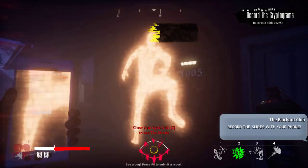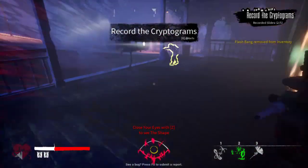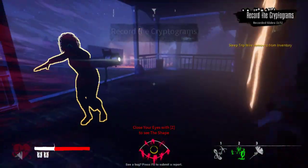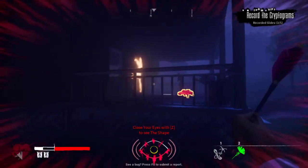The only way to outrun the adults is when you are going top speed. To achieve consistent top speed, you will need to use a Candy Bar or Indomitable. Otherwise, gaining height, directly confronting, or being silent is the only way to avoid Chorus when they have detected you.